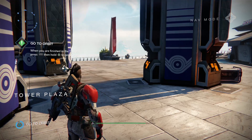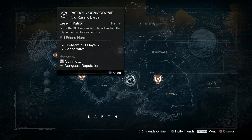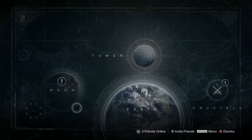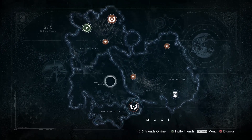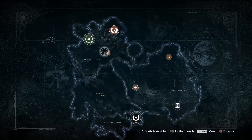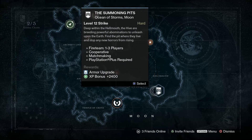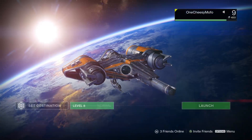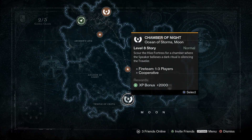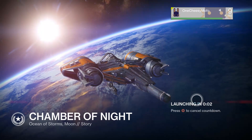I got Crucible but that's for multiplayer, and Earth is pretty much done except for patrol. I guess we're continuing on with the Moon. Patrol missions are kind of boring, even though you get Vanguard reputation. This next mission is still level 12, so that's crazy. Let me read it: 'Scour the High Fortress for a chamber where the Speaker believes a dark ritual is silencing the Traveler.' Chamber of Night — let's do it.